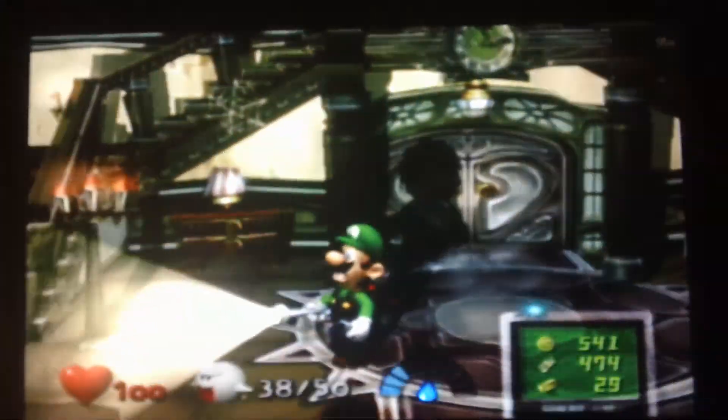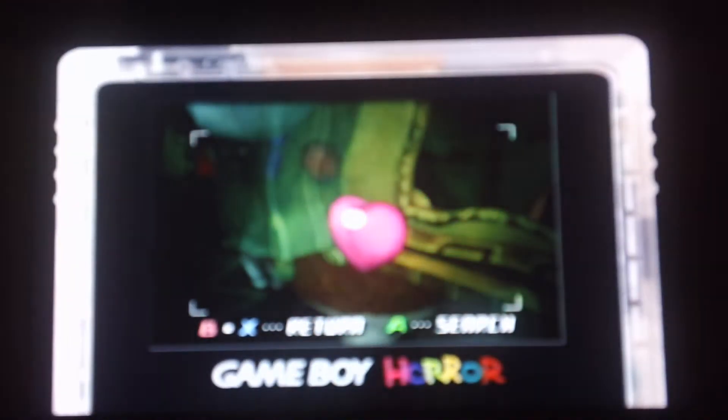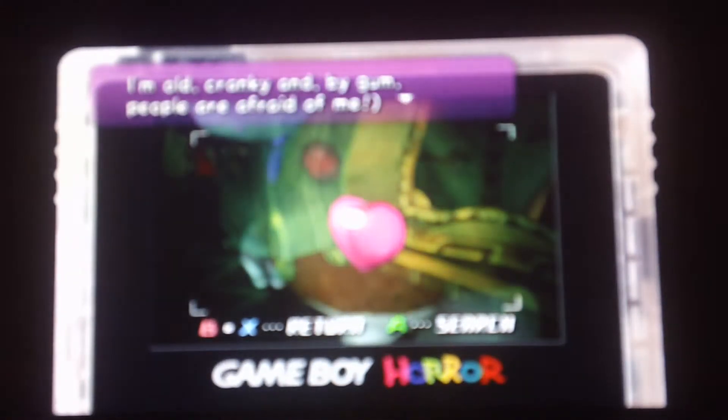I just want to get through the door. Oh my god, the first area is black again — it's scary. I'm skipping everything, I just want to turn the lights back on. Oh my god. I can't see. Please get in here. There's Uncle Grimly. What do you have to say for yourself? 'It will fight me because I'm old, cranky, and by gum, people are afraid of me.' Okay, there he is. Make a move. Make a move — I'm scared, come on.